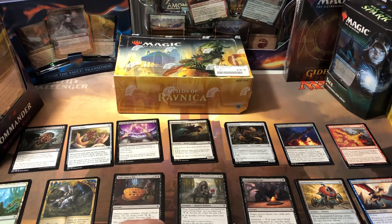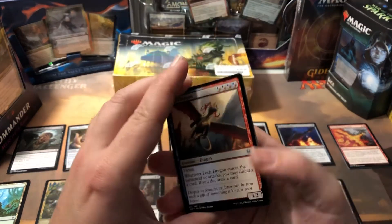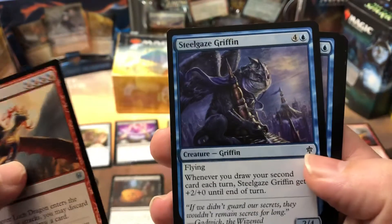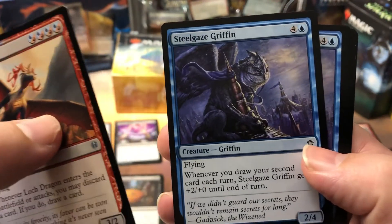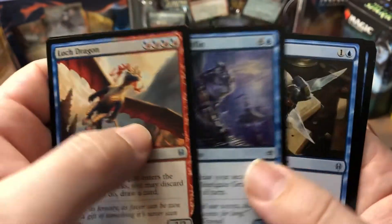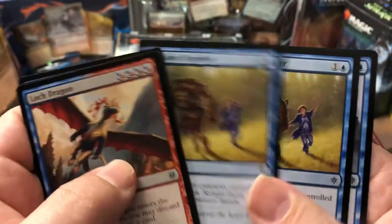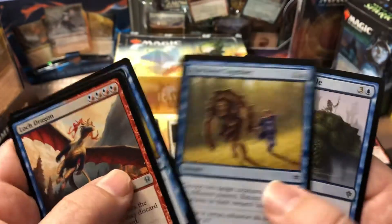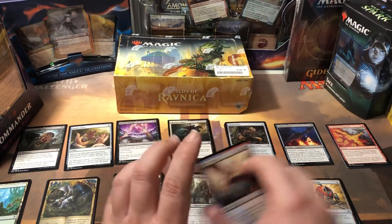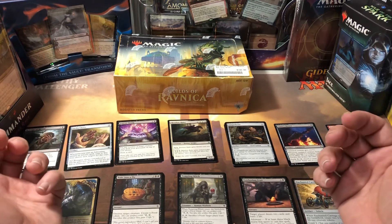I tried to run black and blue early on. I was pulling blue flyers mainly — I did get a Locthwain Kraken and two Steel-Gazer Griffins, which are great cards especially if you're drawing cards. And then the Faerie Vandal — awesome card, flashes in. I did get 2 Runaway Togethers. I almost ran black-blue, and I probably should have, because mono black gets a little restricted. Plus I was having a problem with creatures.